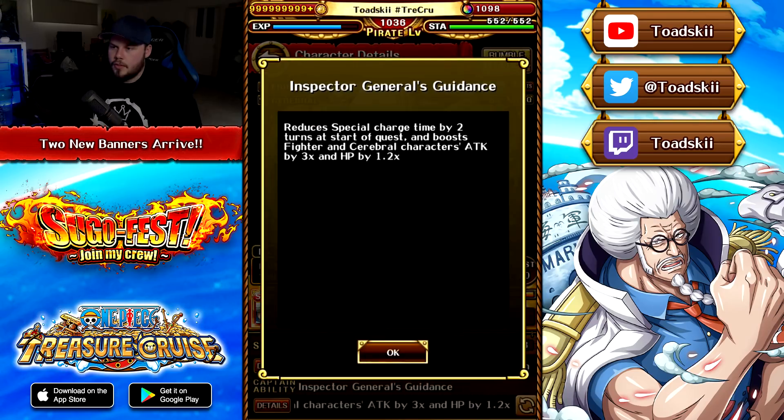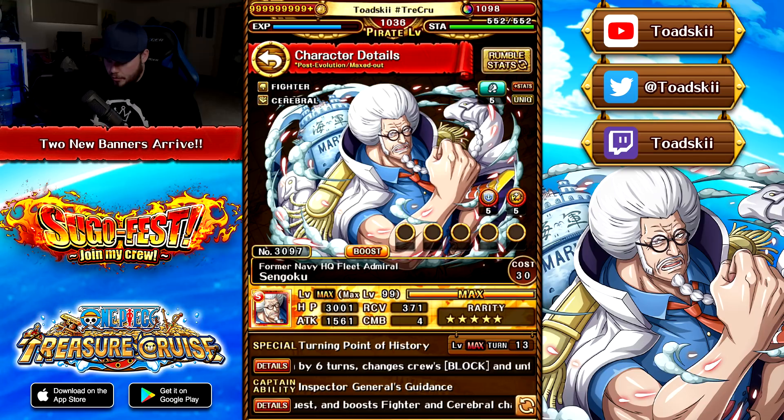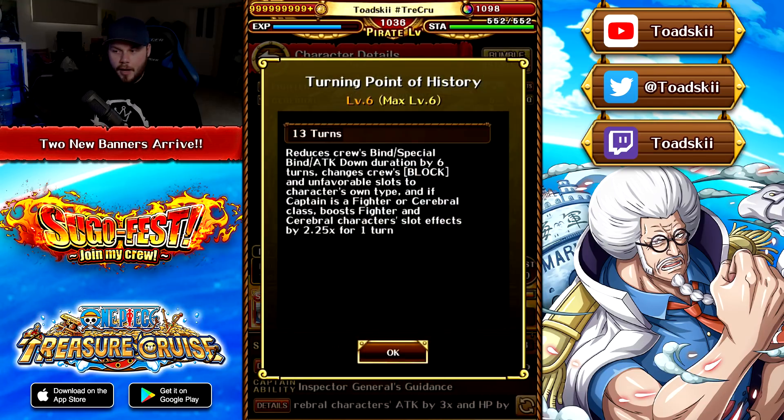Sengoku's captain effect reduces charge time by two turns at the start of the quest, Fighter and Cerebral get 3x attack and 1.2 HP — not a very enticing captain effect. His special on a 13-turn cooldown will reduce your crew's bind, special bind, and attack down duration by six turns, which is pretty impressive. It also changes block orbs and unfavorable slots into matching, and if your captain is either Fighter or Cerebral, you boost Fighter and Cerebral characters' slot effects to a 2.25x orb boost for one turn. That is a fantastic special ability.